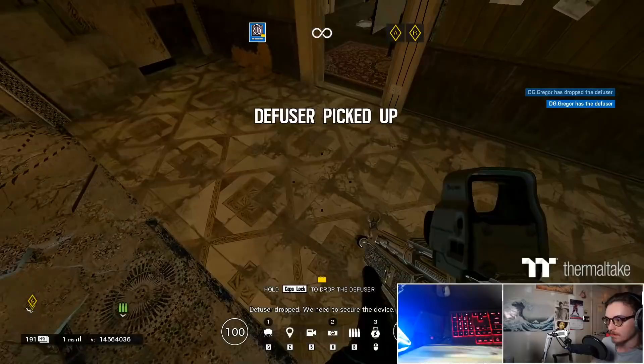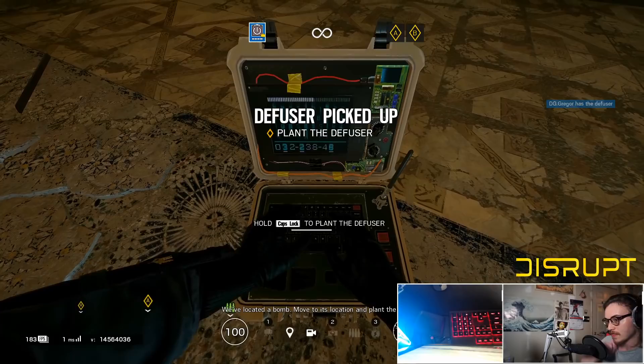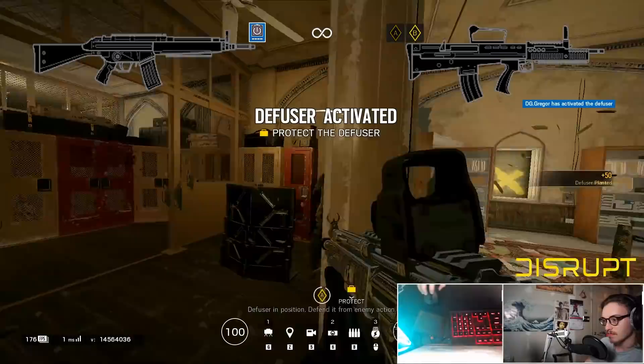Chances are you're watching this video because you don't know which primary you should use on Thatcher. To keep it simple, if you want to play more aggro, take the AR-33. If you want to play more passive, take the L-85.